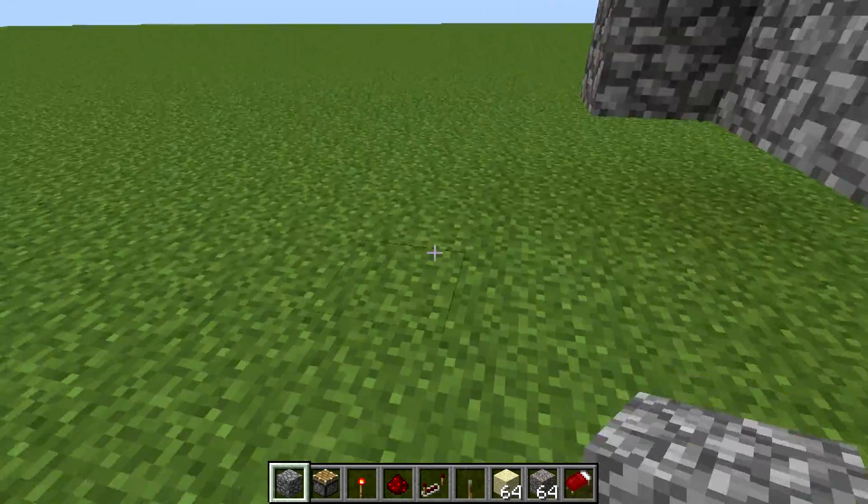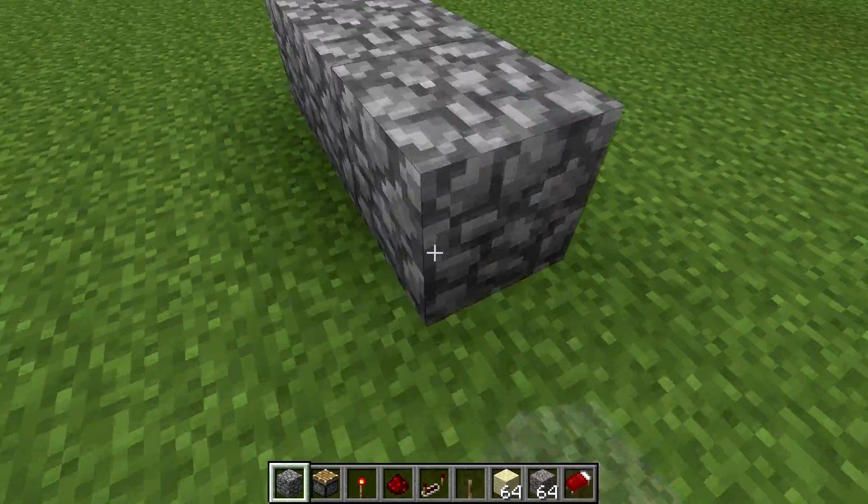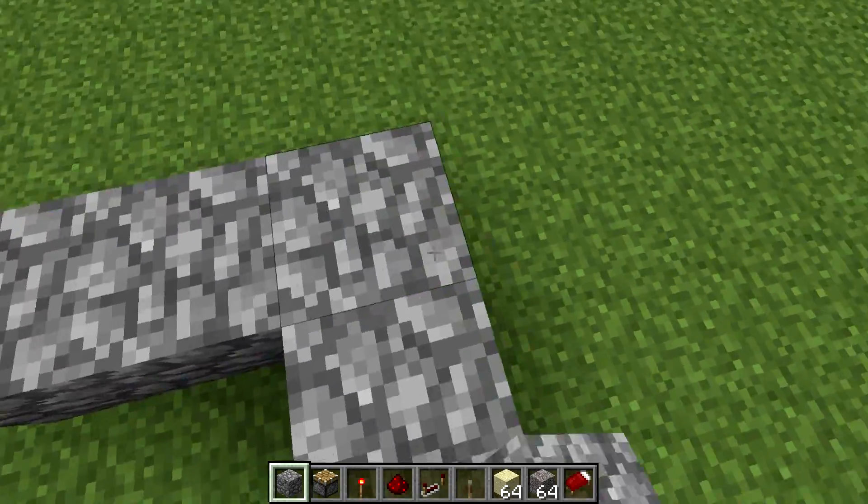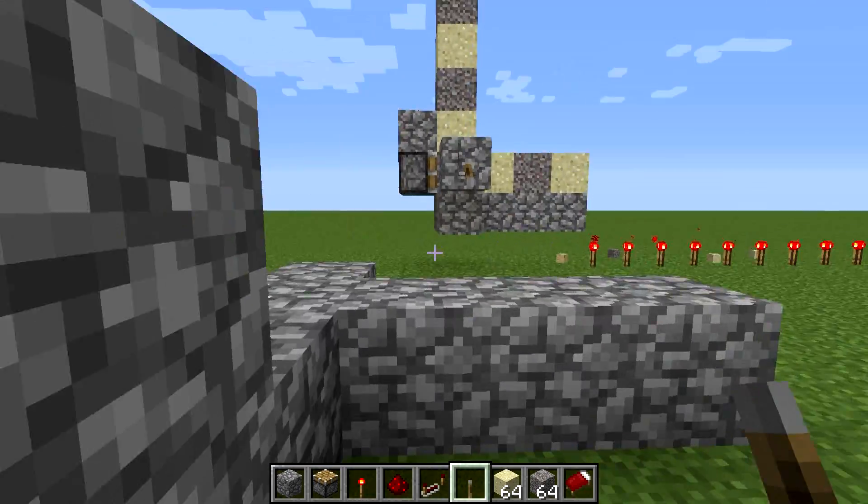Here's how you make it. So you put down three blocks of cobble, and then four. One at the end, which has a lever on it.